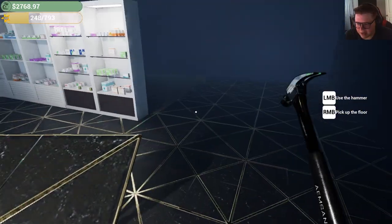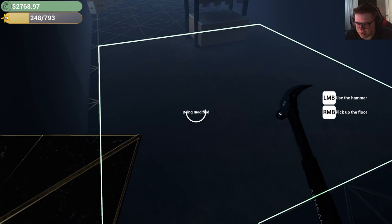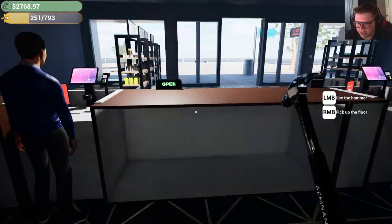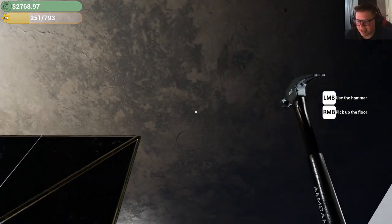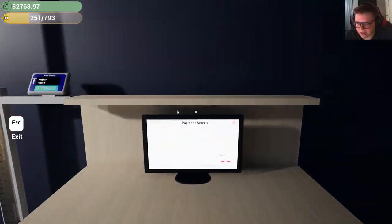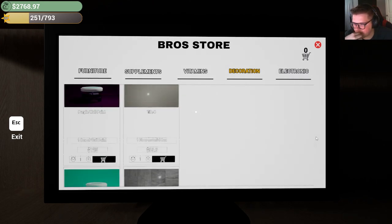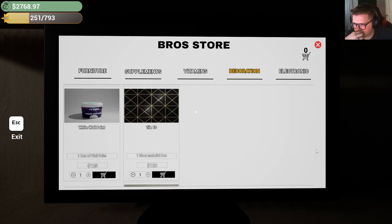That's the type of ceiling you expect at like the cheapest hotel in your city, where a bug falls in your mouth in the middle of the night - that's the vibe it gives me. I can't put tiles on the ceiling, can I? The place is not suitable. I mean, I don't want to put tile on the ceiling but I don't think you're giving me much of a choice here. Is there ceiling material?